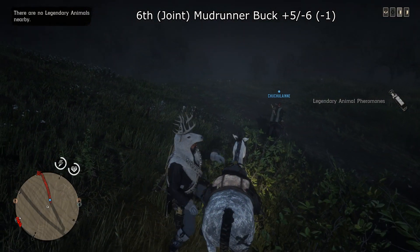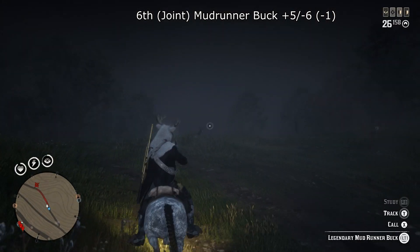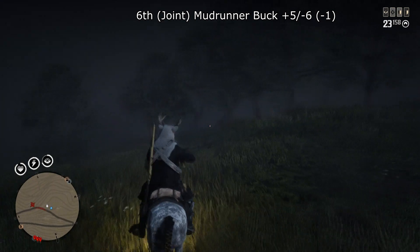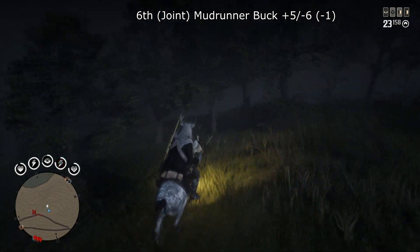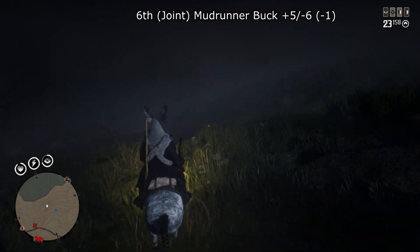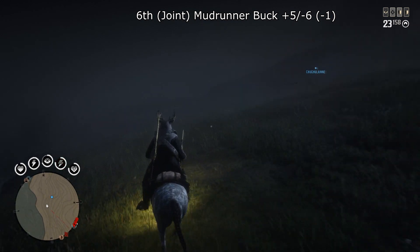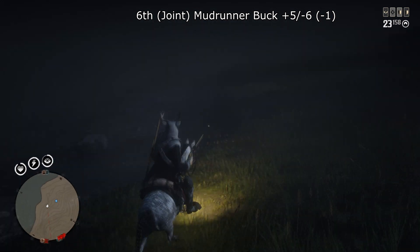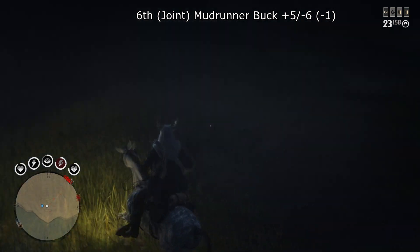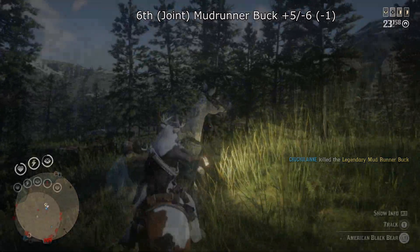Also in joint 6th is the MudRunner Buck with plus 5 and minus 6, total score minus 1. I haven't really had many issues with this — filled the compendium with it and it occasionally shows up on deliveries. But when you're trying to force-spawn it by being in an area, there could be difficulties. Apparently people have had problems with this one, hence why it's in joint 6th.